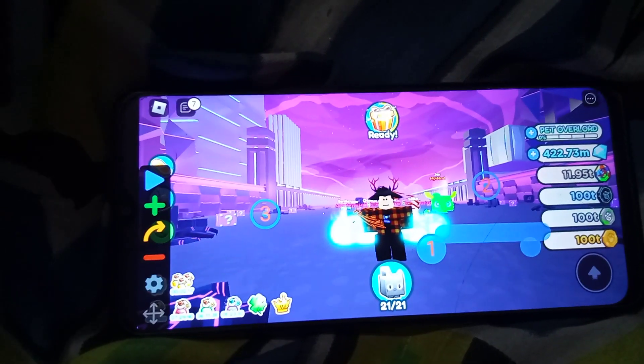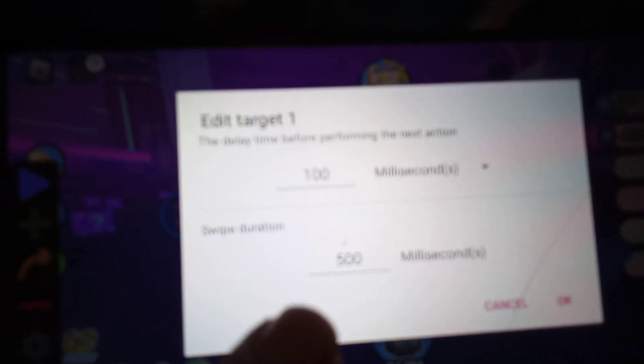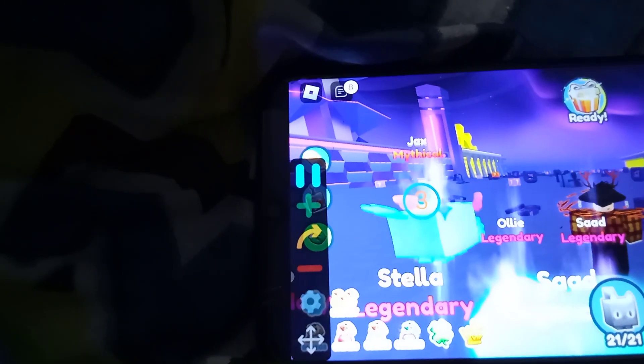This target should be at the height of the blocks. This one showed like 500, and the upper one should be 100, and the down should be 500 milliseconds. If we continue this it will spin your camera and break the random things around.